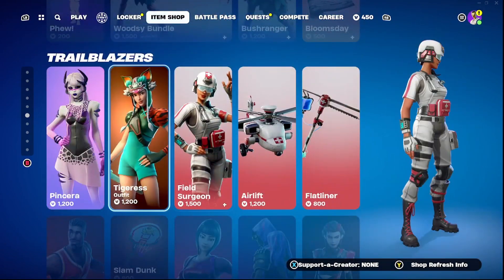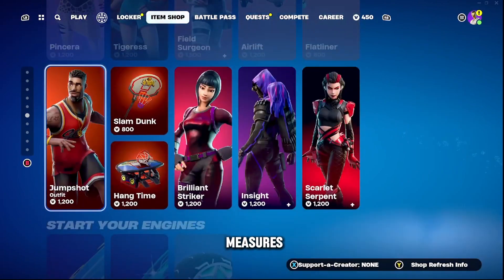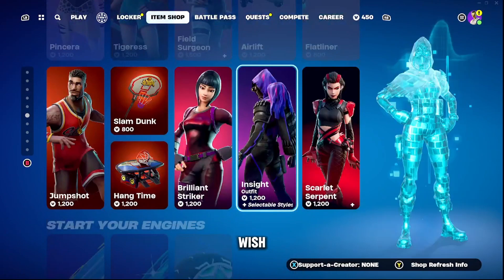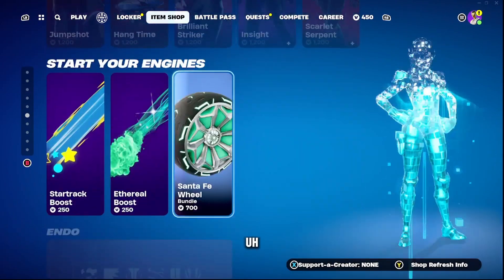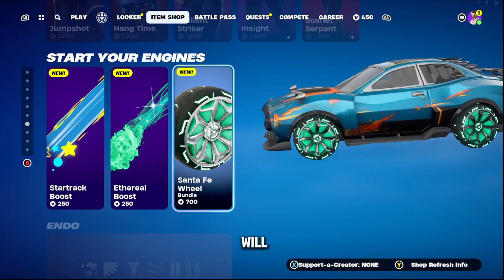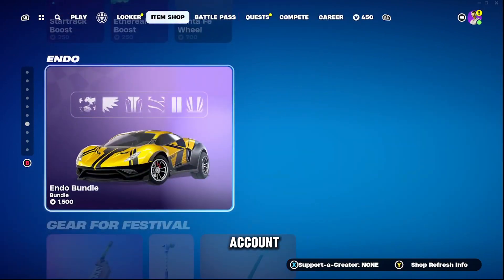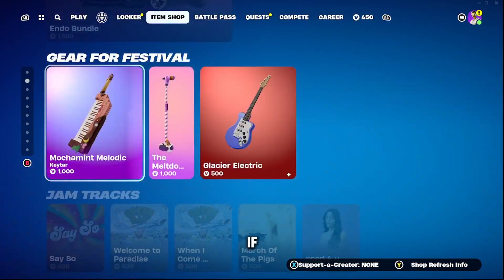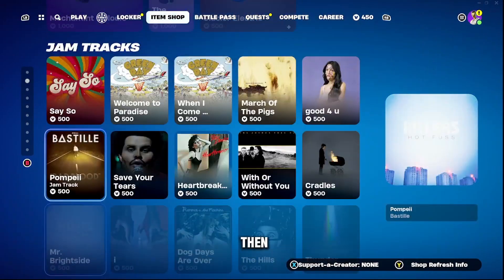We also have Trailblazers — these are still here. Ghost Ranger is still here. If you get these, it will import into your Rocket League account as well, if your Fortnite and Rocket League accounts are both connected. If they're not connected, then it will not.